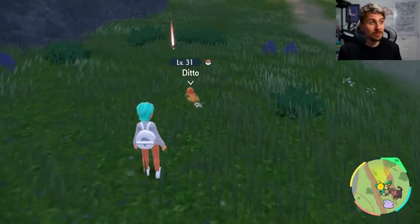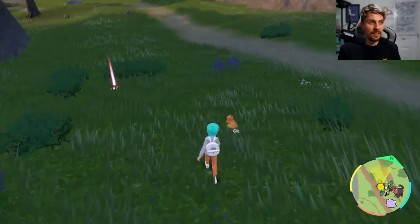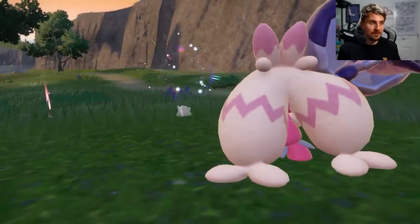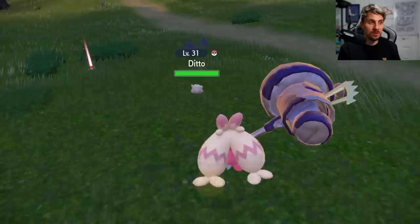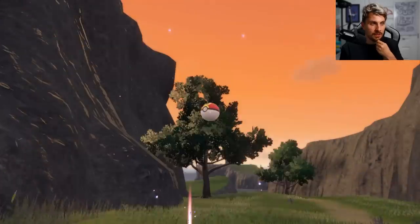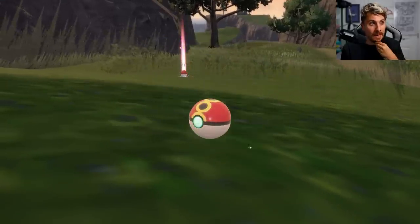We've got a Ditto! You can see it will show up — it's impersonating a Fletchinder and we can just encounter it here. It can take a little while, but if you've got the persistence you'll eventually be able to do it. You can just throw a ball at it, weaken it, use a False Swipe user as well — that's always something to consider. And there we go, Critical Capture — that's how you can get a Ditto in this area.